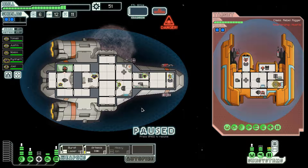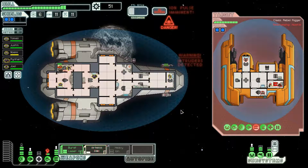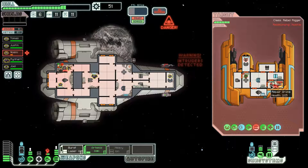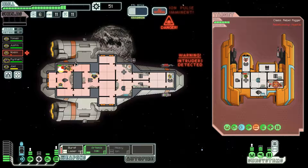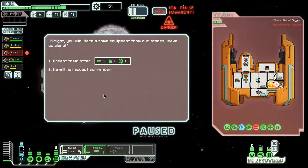Their weapon systems have to go — Artemis is going to do the job. They're in my O2 system, so I'm sending shield man and doorman in to deal with it. Open all doors so the oxygen goes out evenly. We need to take out their weapons, because when the pulsar hits our shields go down and we get slammed. I'll wait a second for the weapons to get slowly repaired and hit them again. We started a fire as well. The repair drone will get their weapons back online relatively quickly, but we can just keep firing.